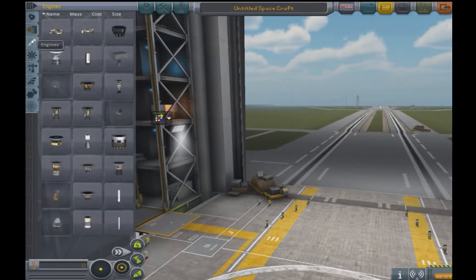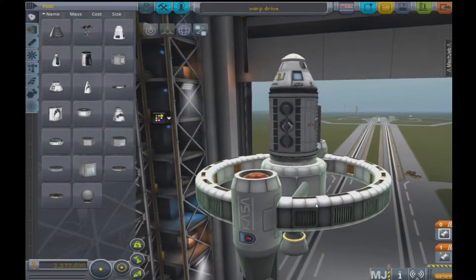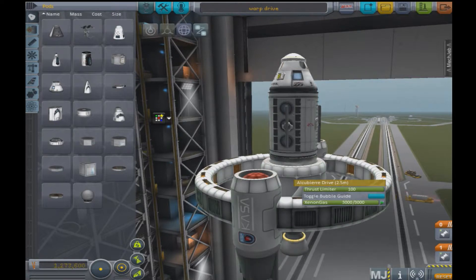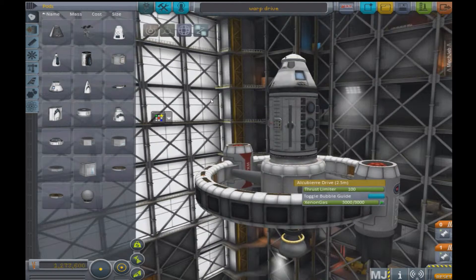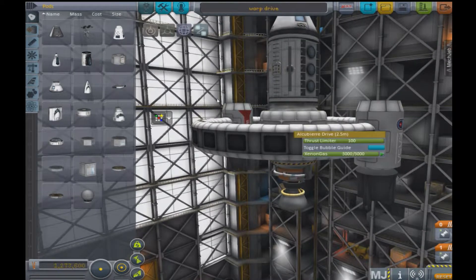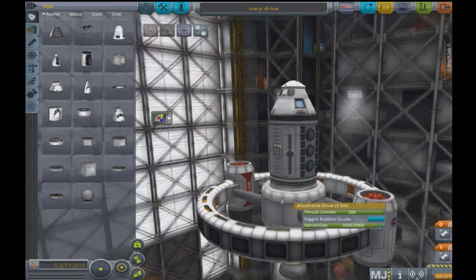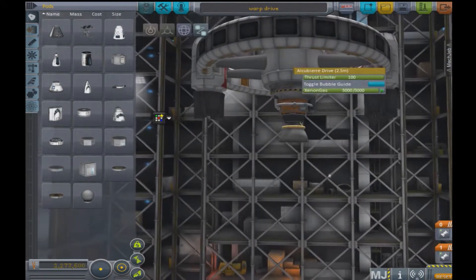The thing I like about this Warp Drive Mod is that I have a ship loaded and we can go on the launch pad with this, but it won't work. You can't turn on the Alcubierre Warp Drive on the launch pad because you have to be about 600 kilometers away from another celestial body in order to activate it, which would make sense because you don't want to warp right into a planet. That would just be really, really bad.